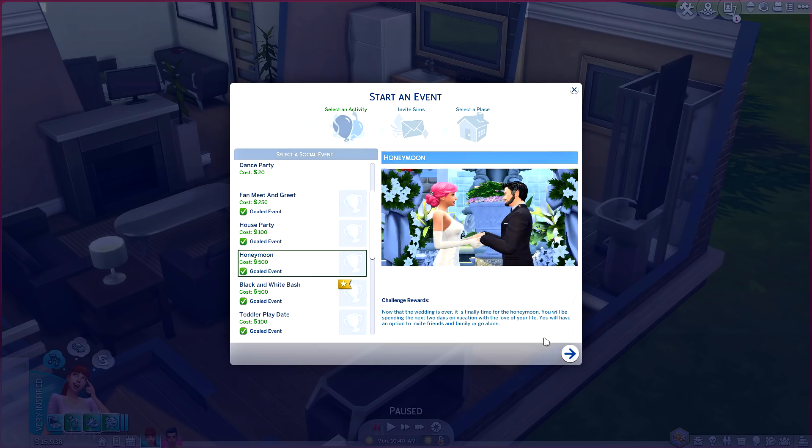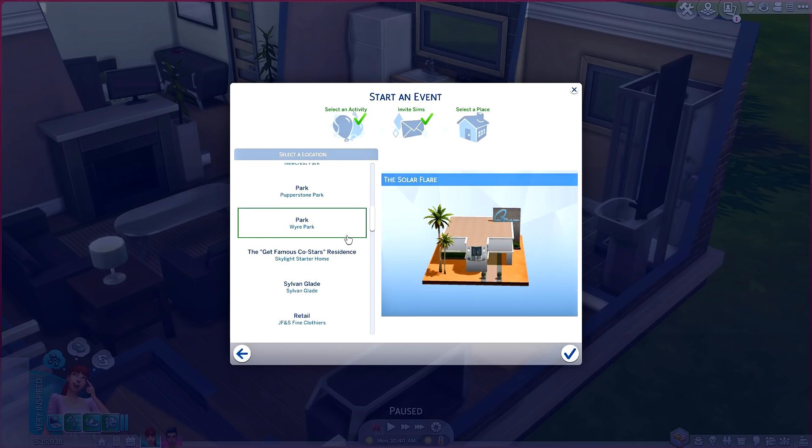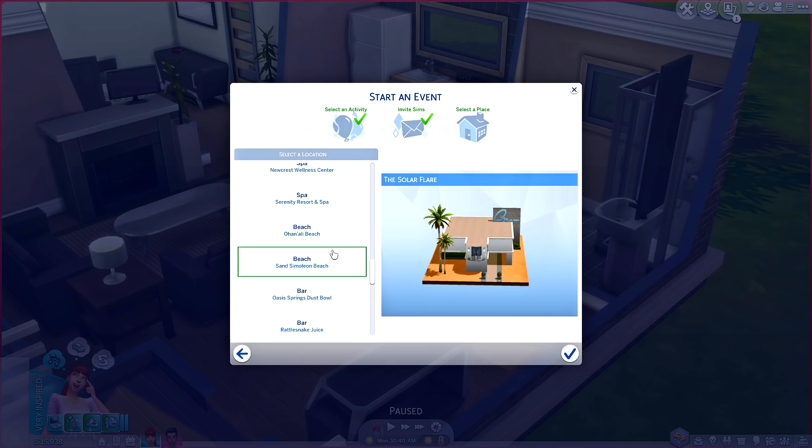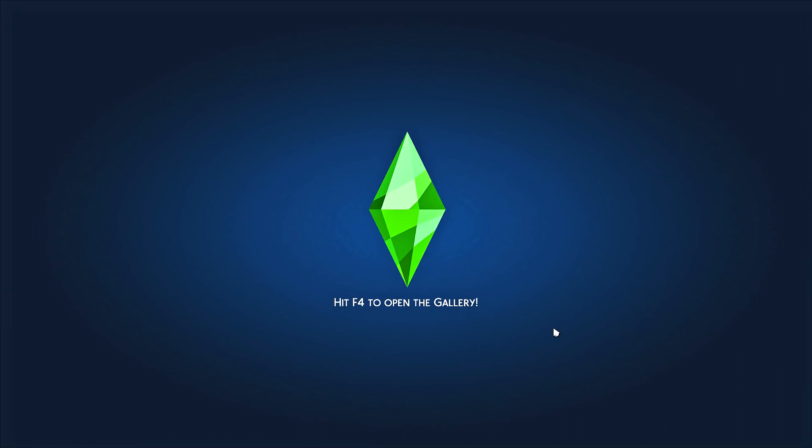It costs 500 simoleons to start and says: 'Now that the wedding is over, it is finally time for the honeymoon. You will be spending the next two days on vacation with the love of your life.' You have the option to invite friends and family or go alone. I'm going to have Alexandria be the active Sim and Christian be the spouse. I decided to choose the Serenity Resort and Spa located in Sulani — a beautiful venue created by Little Simsy.